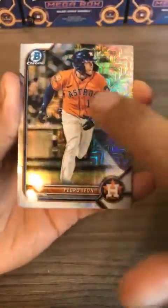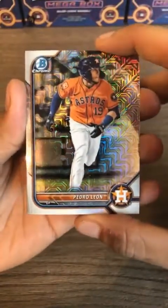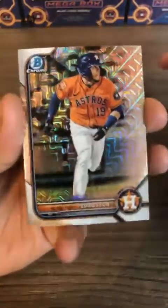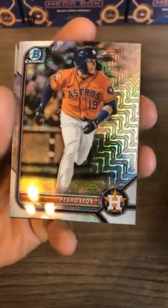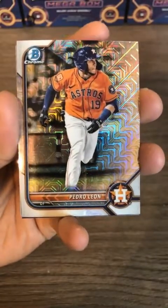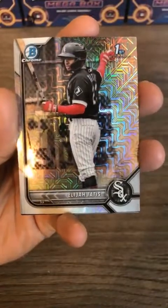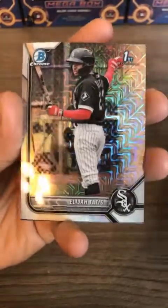Mojo pack number three of ten — Pedro Leon once again. Neil, you got his chrome version earlier and now you get his mojo version. Brant had the Astros last week and got two paper cards, so already doing much better. Pedro Leon mojo — he's actually my favorite prospect in the Astros system right now. He's not going to be called up this year but will probably be in spring training with the Astros next year. Elijah Tatis first Bowman mojo for the White Sox.